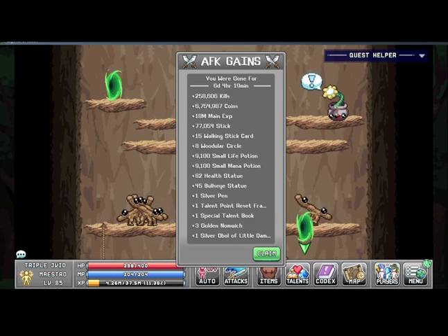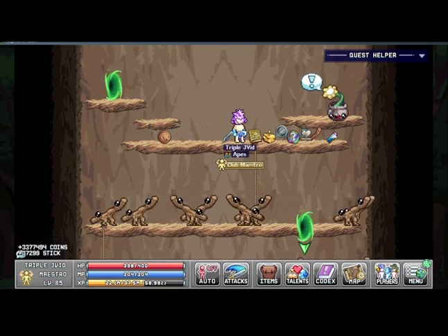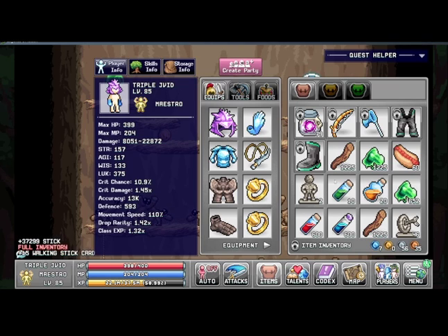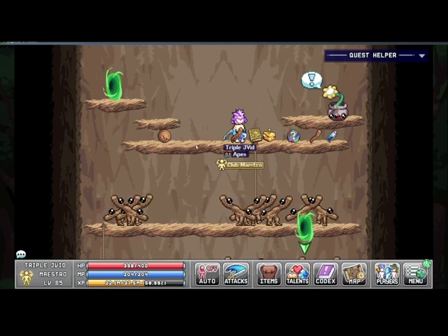Hey guys, Crumpshaker here. Welcome to episode 30 of Triple J, the Eidolon Journeyman series, but I'm now something else — another type of character. I should have logged in quite a bit before this, but I didn't because I still have some more statues to pick up and so on. This will be a short one.